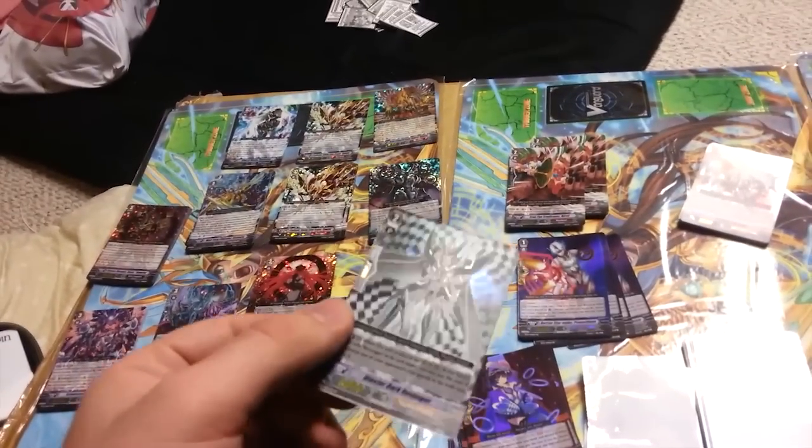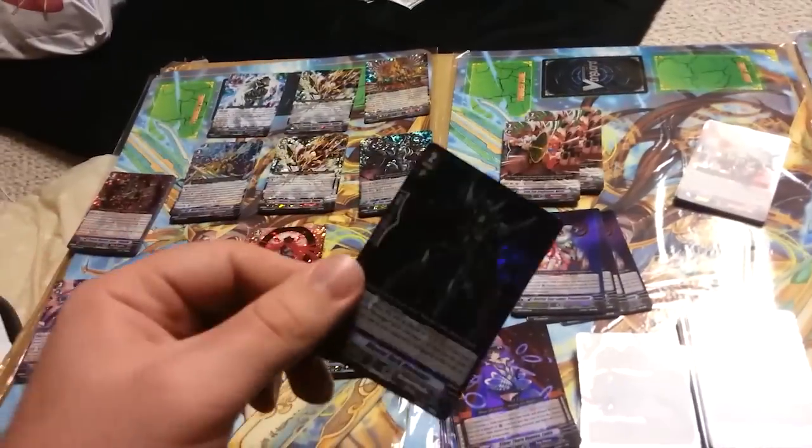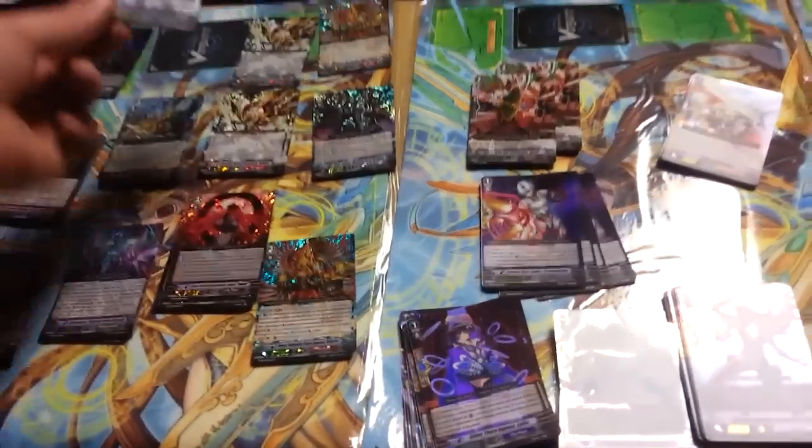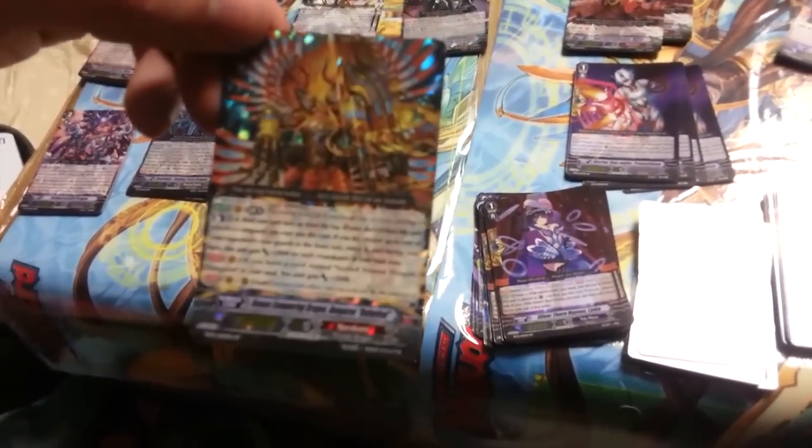Here you see the SPs. First off is Blasterdark Revenger — he's pretty awesome. Love his sort of checkerboard center thing on him. Dantarian Saber, and Dungary Unloaded, which I'm actually kind of happy about. I'm going to use him for a deck soon.